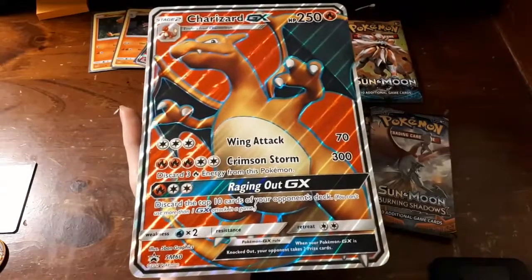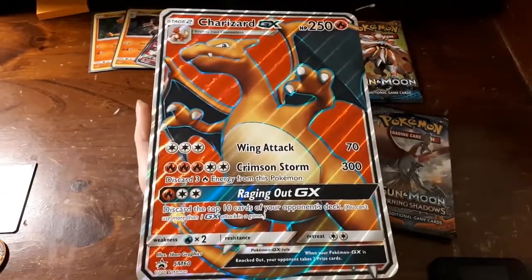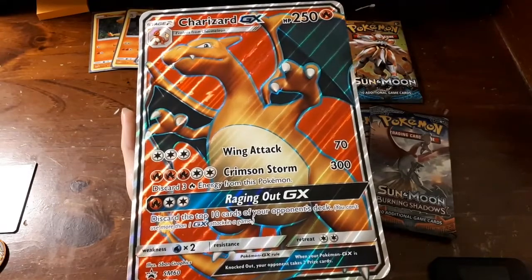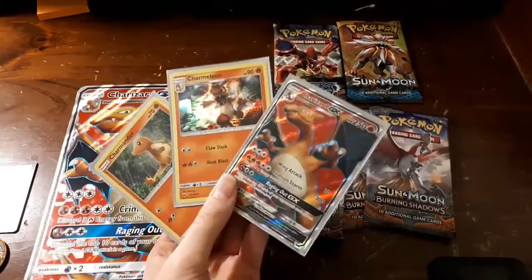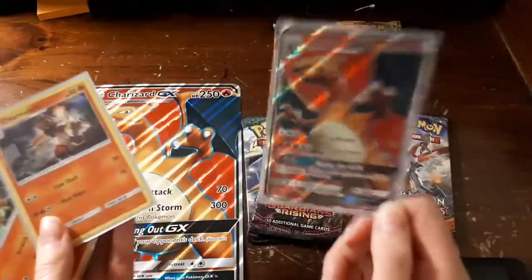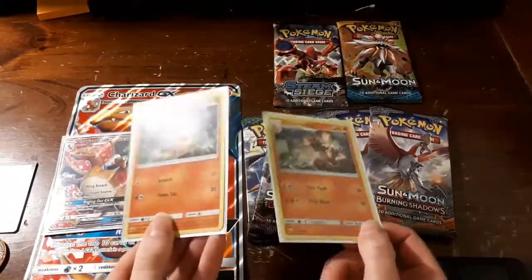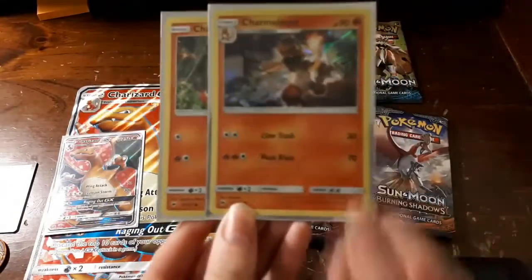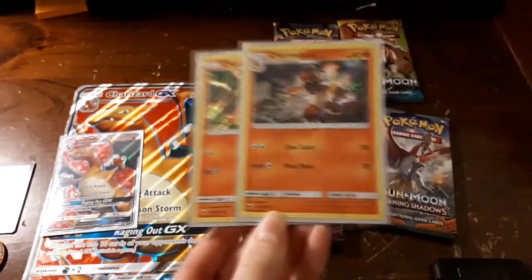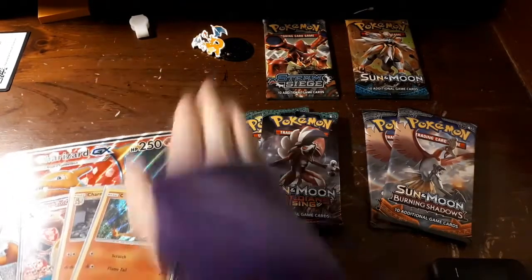This one's technically from Sun and Moon Burning Shadows. I also want to show you guys these — here's the smaller playable-size version, and then these two cards you also get inside the box, which are holographics but not actually marked as promos, which is interesting. They're just regular ones.